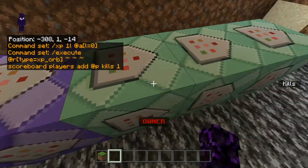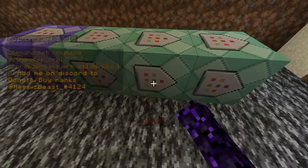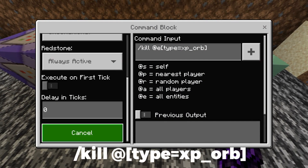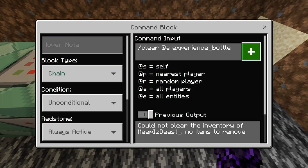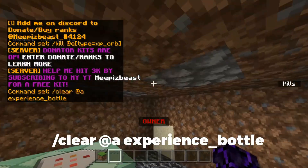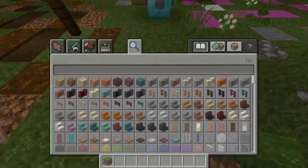Instead of adding to points, you just add at player kills one — pretty simple. Then this is kill entity type equals XP underscore orb. The next one is just clear at all XP underscore bottle, so people can't just give themselves a whole bunch of kills. That last one is pretty needed, so make sure you guys add that one.